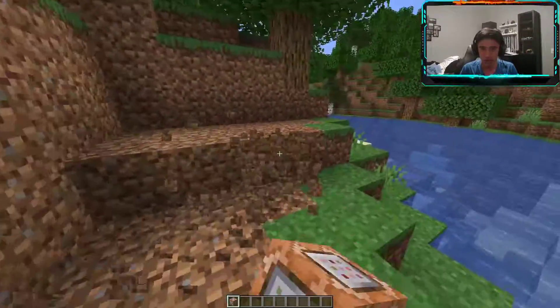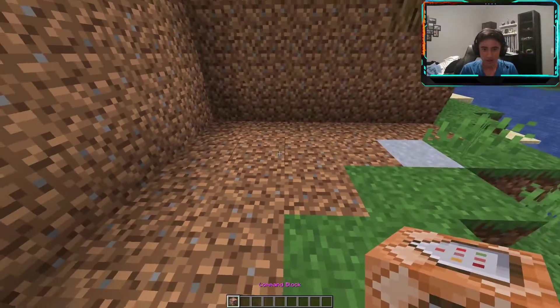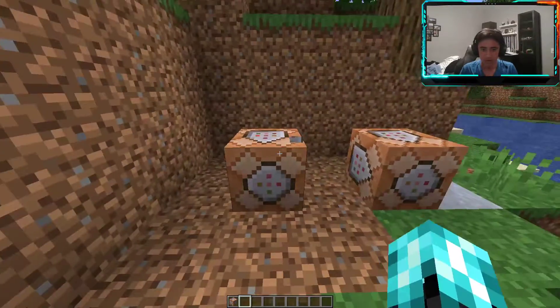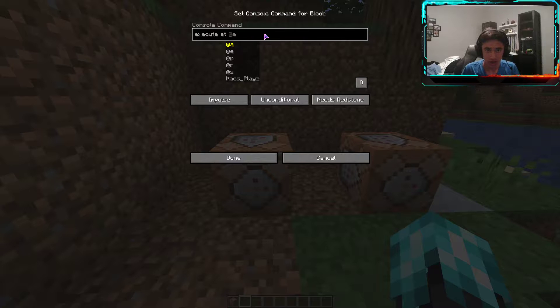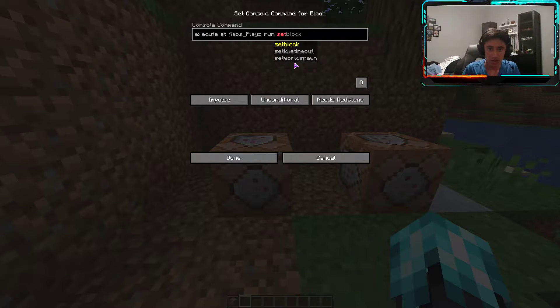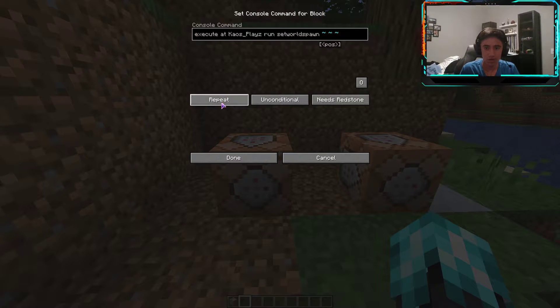So here's what we're gonna do — we're gonna need two command blocks total. This first one is going to say: execute at, then the name of your speedrunner, which in my upcoming match will be me, but you can change this later. Then: run set world spawn — not set block, set world spawn — and then push the tilde key three times. Change that to Repeat and Always Active.